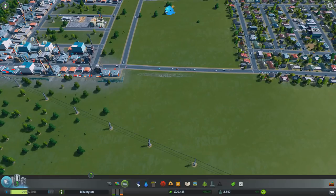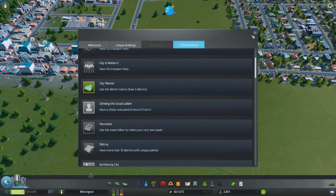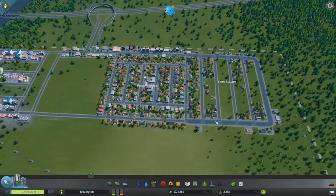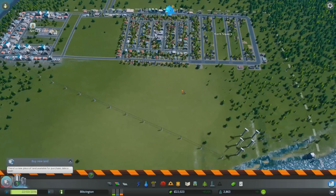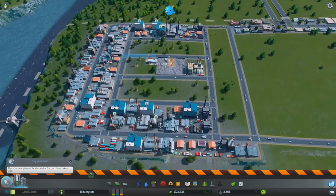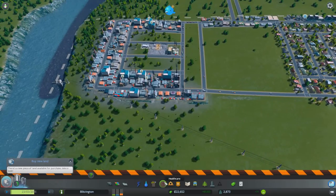So we have three districts now — did I get my achievement? Let me check. There's also an abandoned building up here again. Building more houses — we need a little more industrial, but they're out of workers, so I think we're okay. We could also build a cemetery. There's no better place for a cemetery than right in the heart of the industrial district.